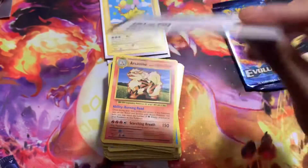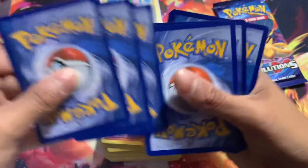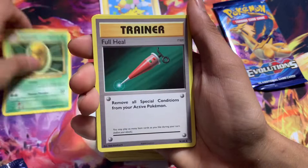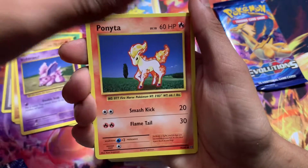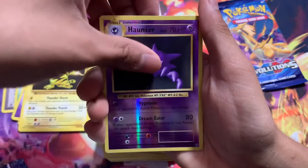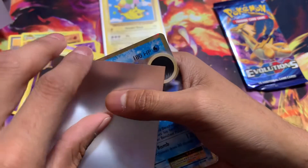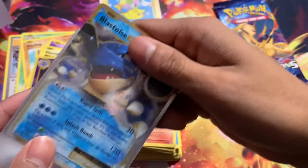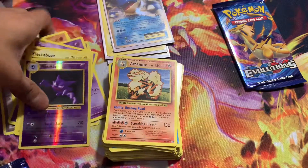My eyes are closed. Three from the back — here we go. We got Charizard Spirit Link again, Kakuna, Machop, Drowzee, Electrobuzz, Reverse Haunter, and... we got a Blastoise EX! Oh my god, that's actually so sick. I don't know the price — it's probably not super expensive — but look at that card. We actually got a pull from Evolutions!